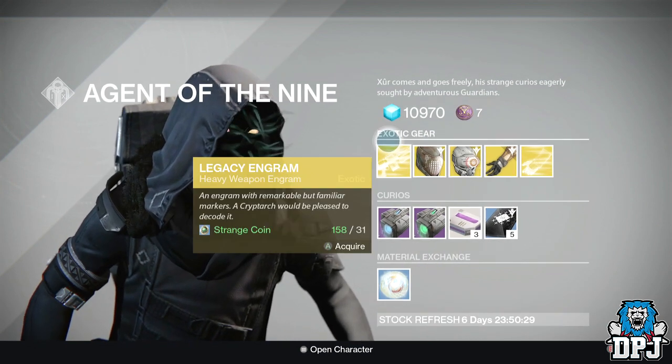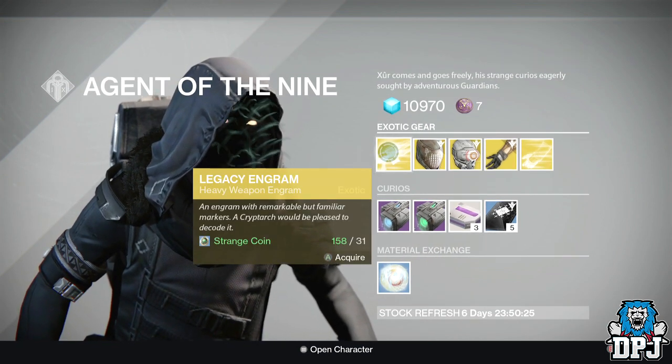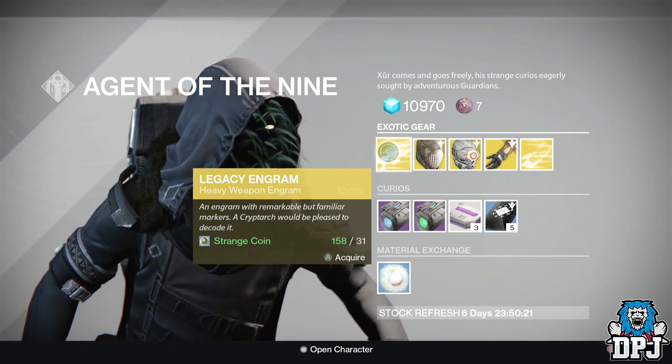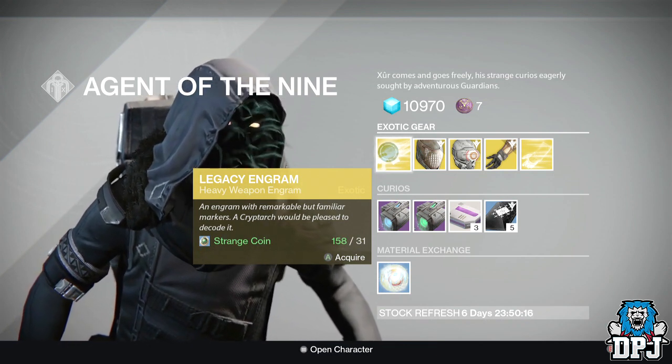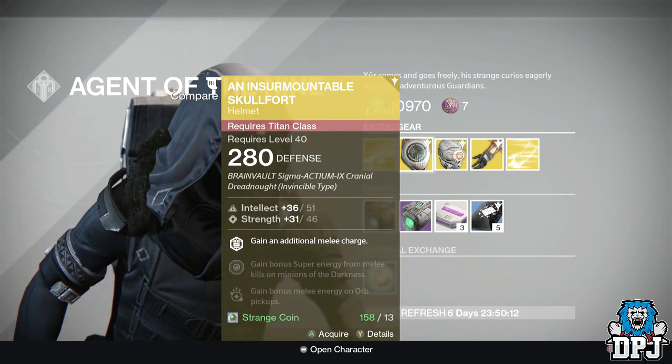We have a legacy engram costing 31 strange coins, but you can only get year one weapons out of this. So if there's a year one heavy weapon you're missing and you want to try and get it, here's your chance. Otherwise, completely ignore this legacy engram.